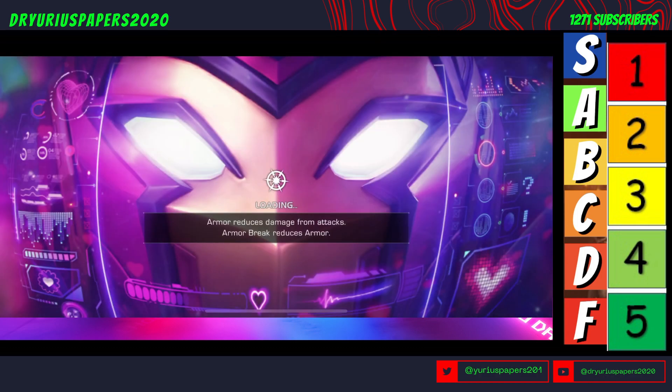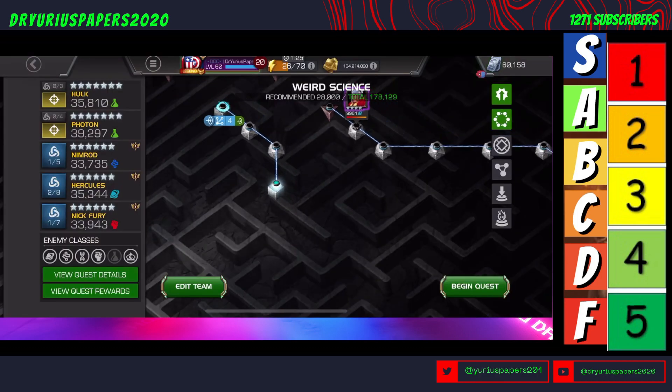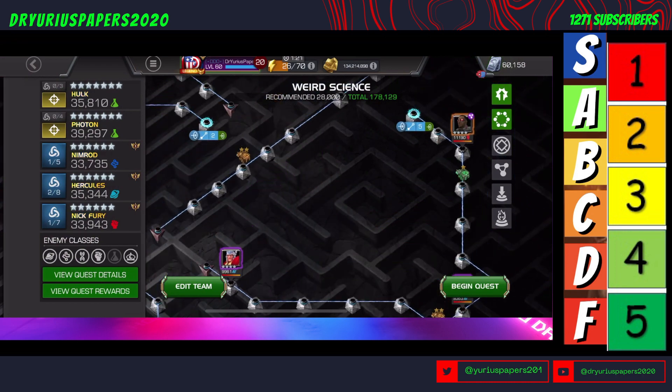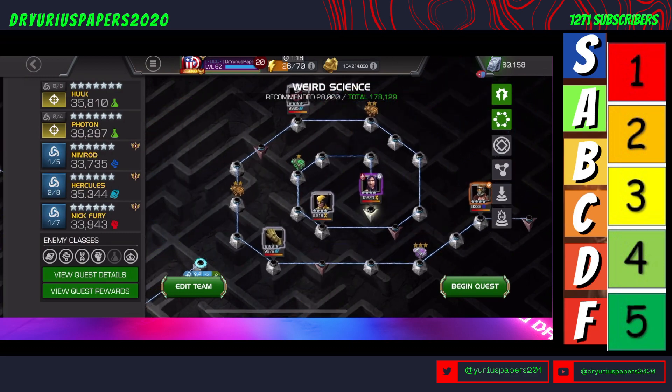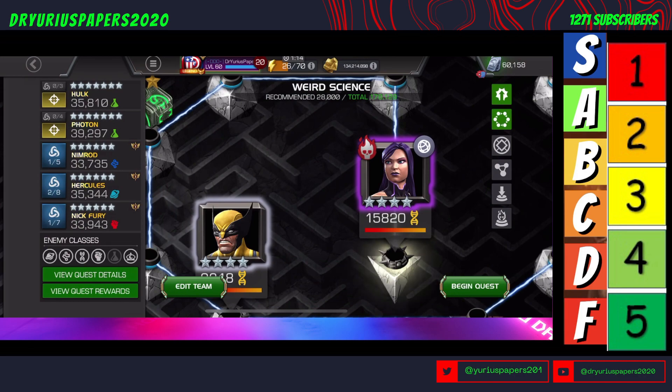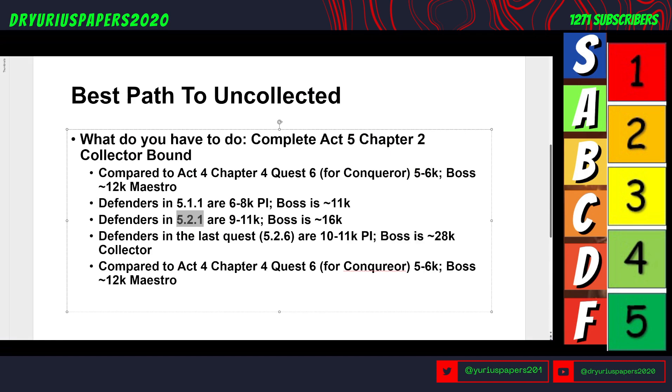Those champs in 5-2-1 are somewhere around 10K, and the boss in there is a 15,000-16,000 Psylocke. Boss is 16K, defenders around 9,000-12,000. Then defenders in the last quest are 10,000-11,000, and the Collector boss is 28,000. This is where you're starting and this is where you're ending with this journey.